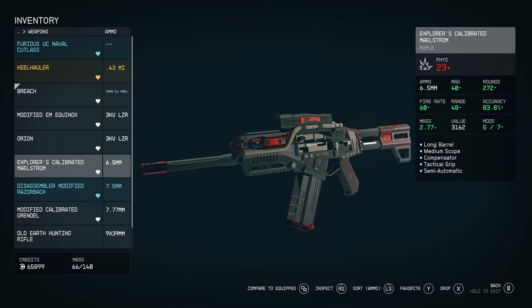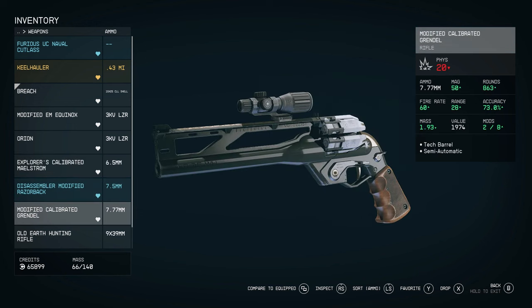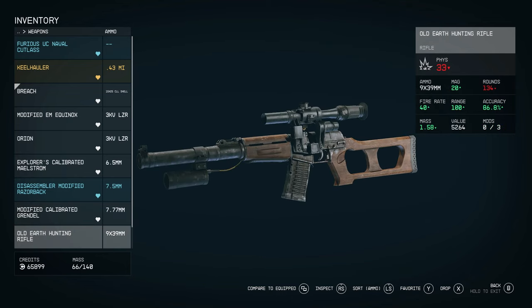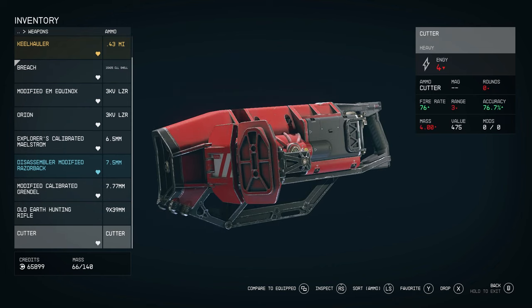This pistol does 64 damage with a fire rate of 140 and range of 24 — so middling. A shotgun has a damage rate of 109 but fire rate of only 10. A laser rifle has damage of 30, fire rate of 33 and range of 50 — higher range. The calibrated Maelstrom is one of my favourite guns — it only does 23 damage with a fire rate of 60 and range of 48, but it has a long barrel to increase damage, a compensator to reduce recoil, and a nice scope. The old earth hunting rifle — basically a Russian VSS special forces sniper rifle — only does 33 damage but has a fire rate of 40 and a range of 100, so you can really pick off people from a long way away.